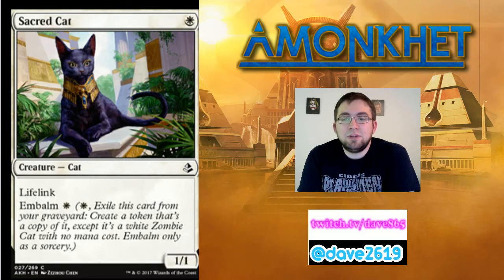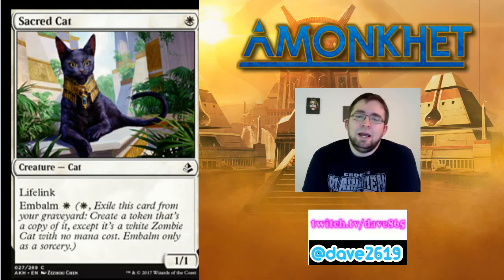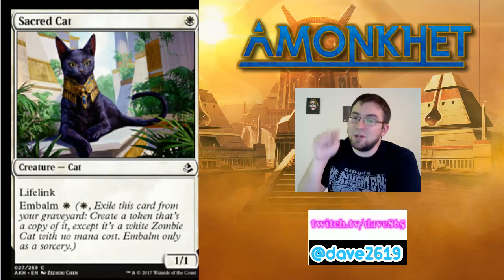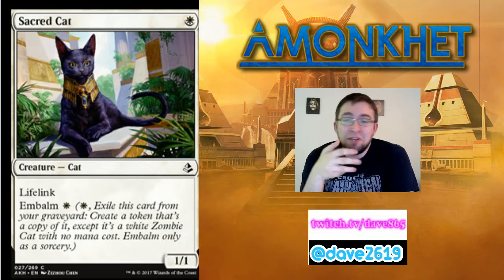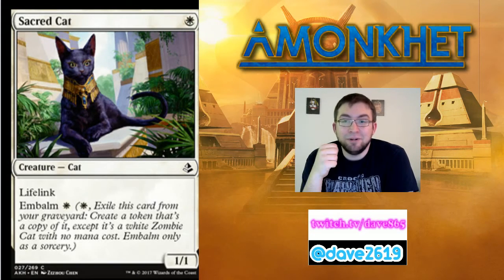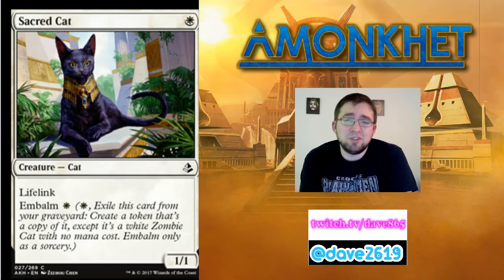Sacred Cat — one white mana for a 1/1 cat at common with lifelink. It also has embalm for a white. There are going to be a lot of minus-one counters, especially against black-green decks. But Sacred Cat is essentially two one-drops on one card — embalm is literally flashback for creatures. Especially if you get cards that pump your zombies, since the embalmed token is a zombie cat. A 1/1 lifelink will block something and gain you life — probably at least a two-life swing. Later in the game when you need a chump blocker, you get your sacred zombie cat lifelink token. I'd play a copy; if my one-drops are weak, maybe two.